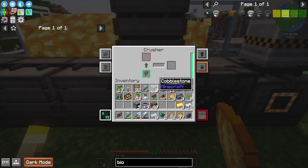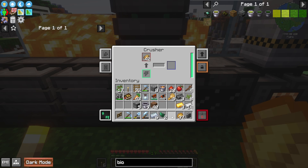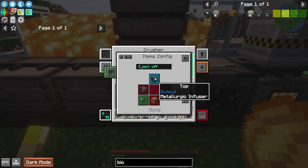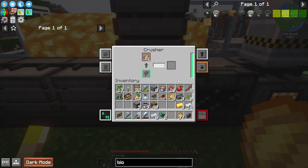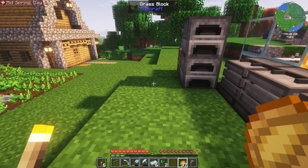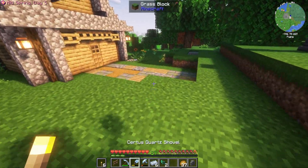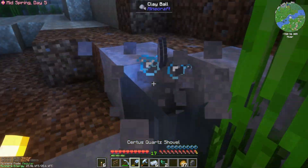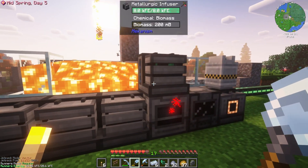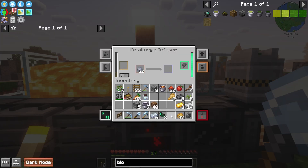Let's grab some vegetables. If we put these things in the crusher, that's going to turn into biomass. Let's push these things out the top. They're going into the yellow slot automatically, so that's perfect. Now we're going to get all that filling up with biomass. Let's go find some clay while that's crushing.